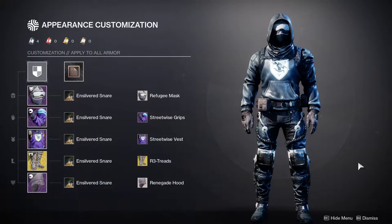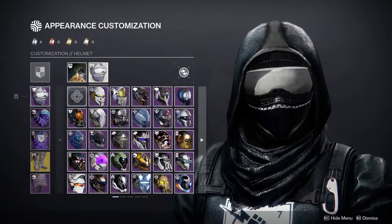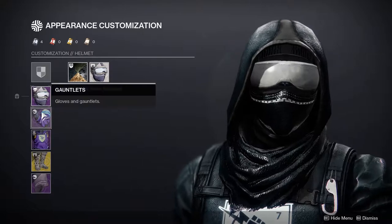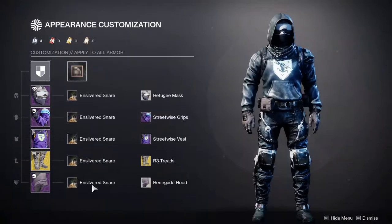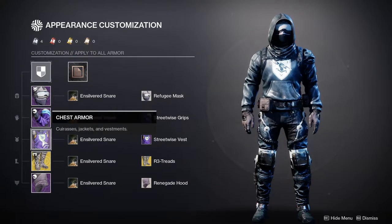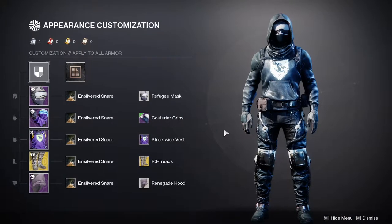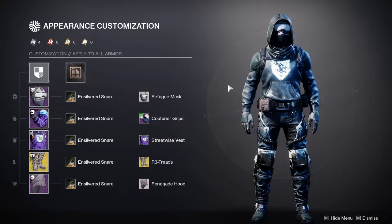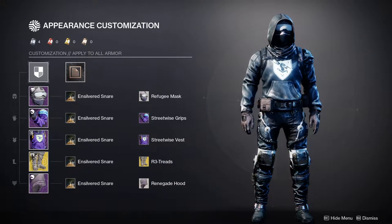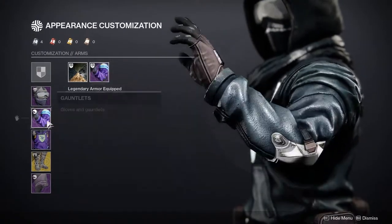This is my Hunter, and I think it's looking very good. The first piece is the Refugee Mask, which is one of the whites you get early on in the game — not hard to get at all. The arms and chest are from the 30th Anniversary pack, which costs around $25. I decided to use both the arms and chest piece because they really go together; putting another arms piece on just looks weird due to the vest element.